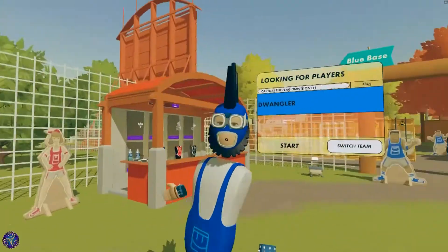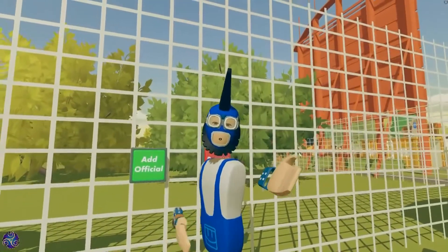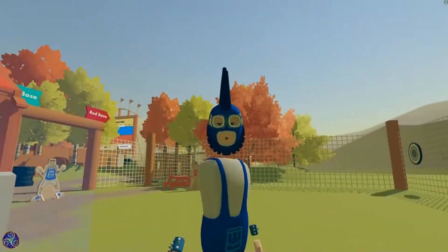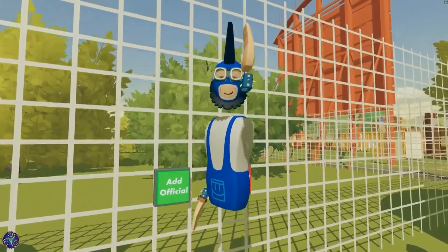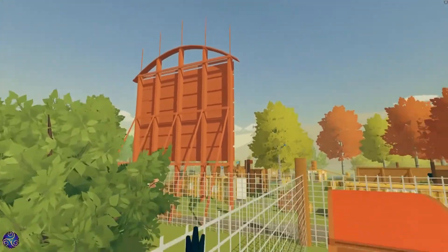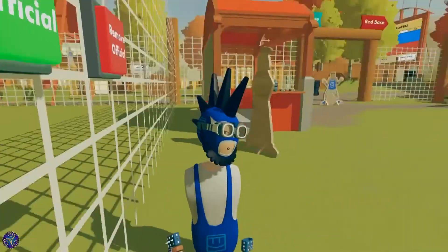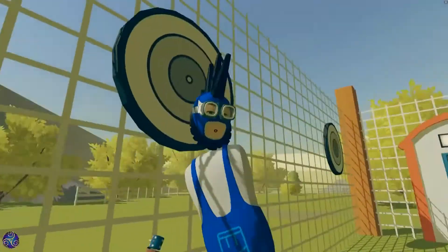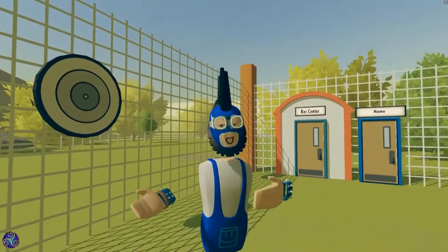To properly officiate, you need to be able to fly. We have these lovely buttons behind me created by Chase that allows you to become an official. Add official — simple as that. Now I can fly. If you accidentally push that, you can always remove the official by pushing the other button. And then you can't do it anymore. So that's the key to the officials spectating the games.